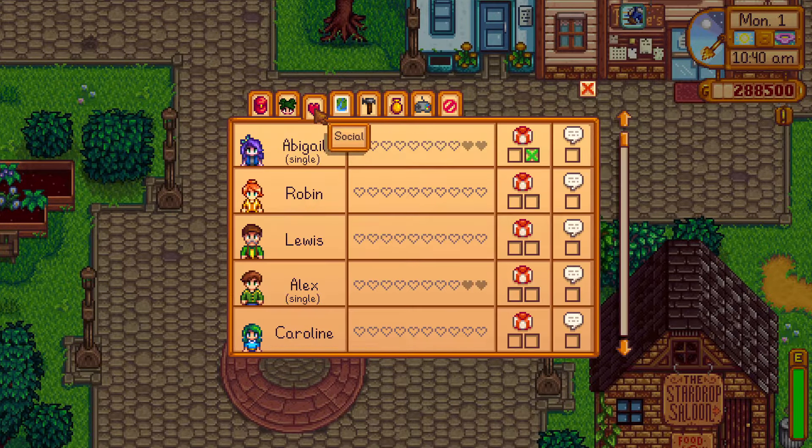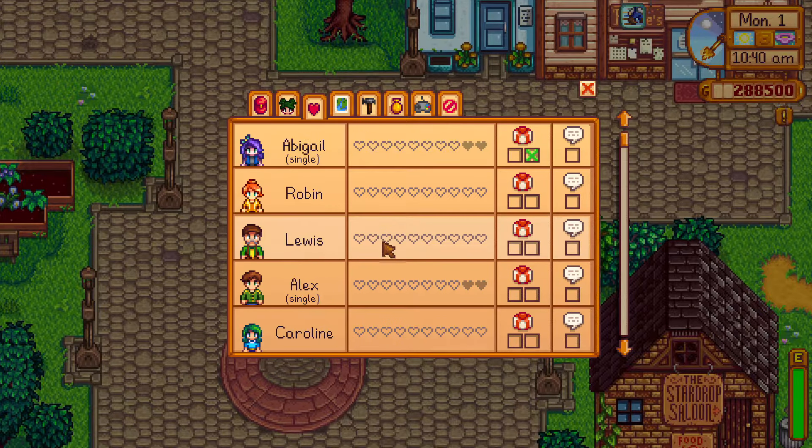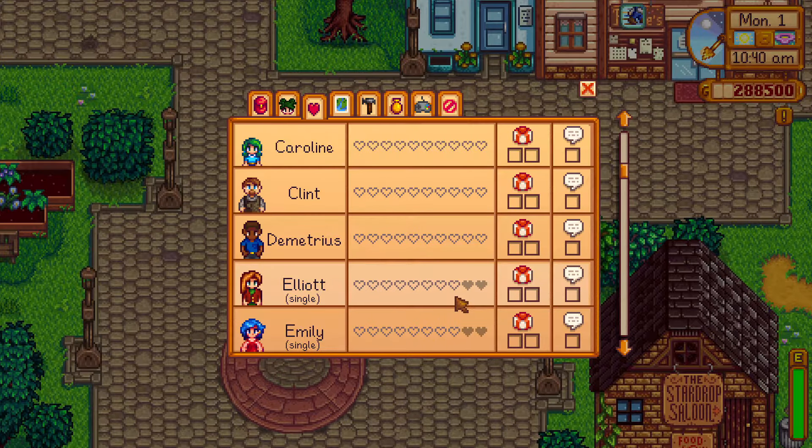When you begin a new game in Stardew Valley, you naturally start out with zero hearts of friendship with all the NPCs of Pelican Town. If you look at the list of NPCs, you'll notice that some of them have eight available hearts and some have ten. The ones with eight possible hearts are the ones that you can date and eventually marry.